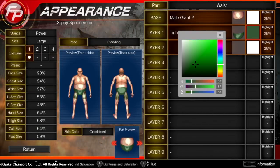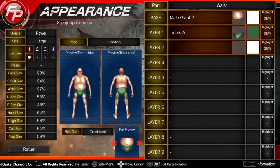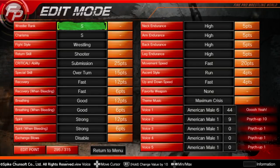How are you feeling? You got John Riggs here, and I want to show you how you can make the most unstoppable character in Fire Pro Wrestling World. This will work for any Fire Pro probably.